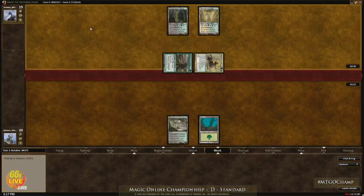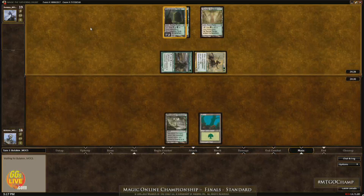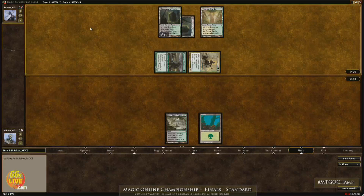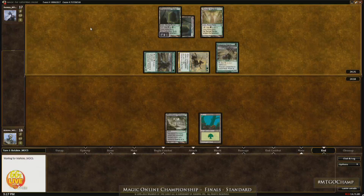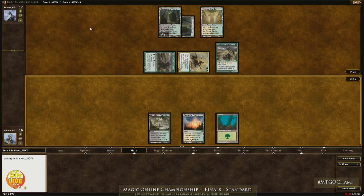19 plays, 20 right now. Overgrown Tomb, go to 17, says Budikov. I'll make another Avacyn's Pilgrim, having hit you for four. So Malteco down to 16 against 17.